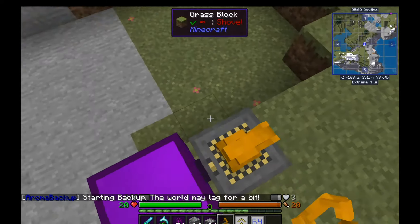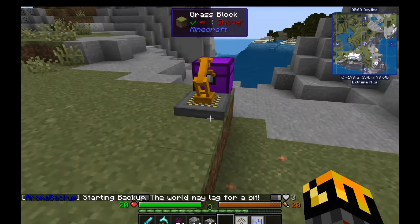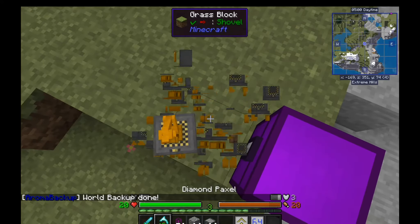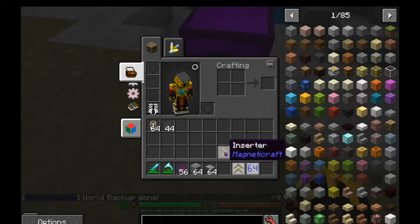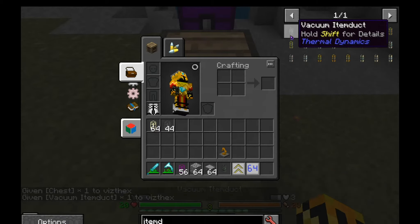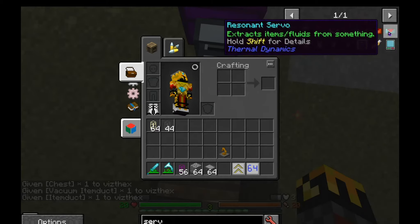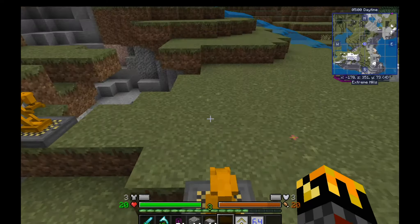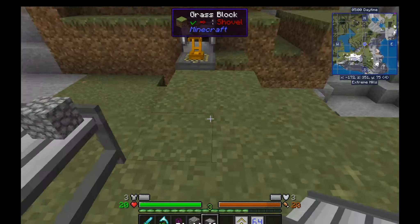Inserters will take items out of an inventory or insert them into an inventory. I don't think it's actually going to work with this creative chest. So let me fix that real quick — a chest, an item duct, and a servo. There we go. Pretend this was set up from the beginning. This will take items out and put them on a conveyor. I think it didn't work because it had no output.